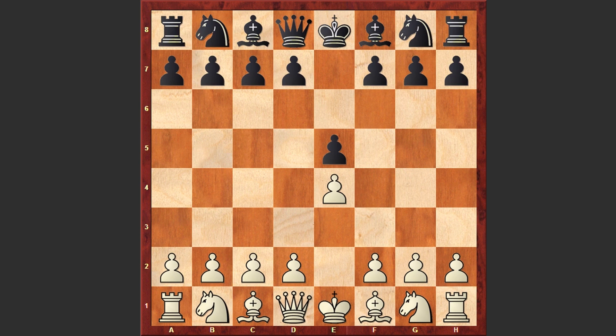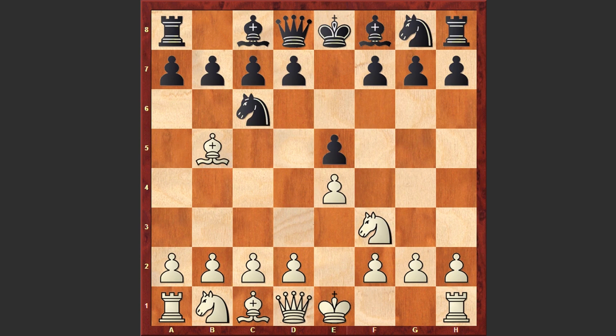Lela started the game with e4, e5 by Chiron, Nf3, Nc6, and Bb5 — Lela goes for the Spanish game. Nd4: black is choosing one of the sidelines and goes for Bird's Defense, named after English chess player Henry Bird who played it as black at least 25 times. Nowadays this is not a popular line, and with careful play white can gain advantage.